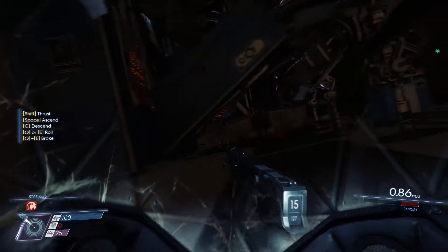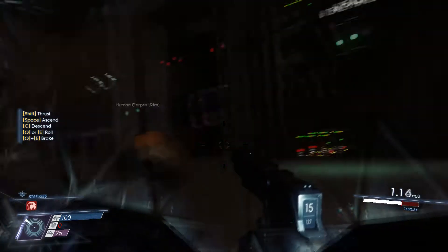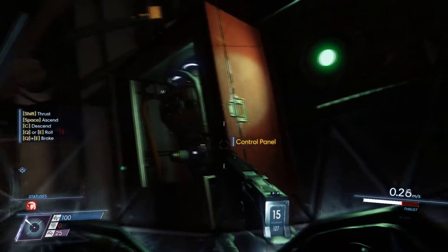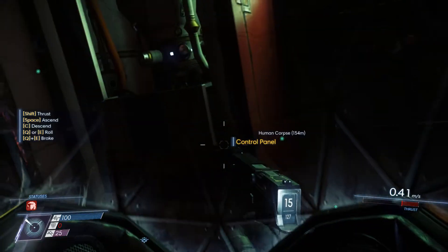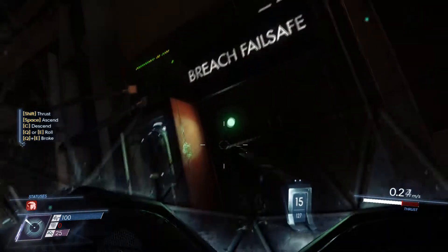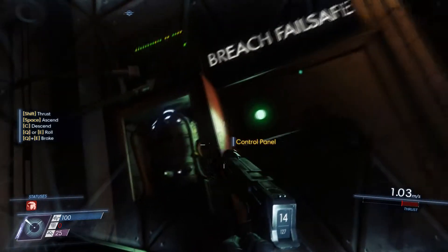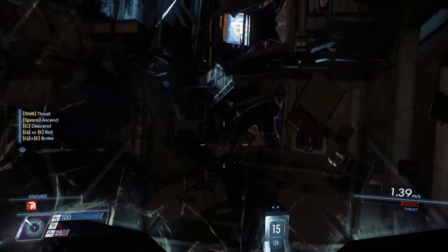Of course, is it supposed to seem suspicious? Alright, let's see if we can use this failsafe — it looks like it's in better state than the other one. Is there a button on it I can push? Control panel. Like, what happens if I use this? Is there anywhere to use it? Clearly it says control panel, but I don't see an actual thing to push. Yep, shooting it didn't do anything. Well, we got what we needed, which is awesome.